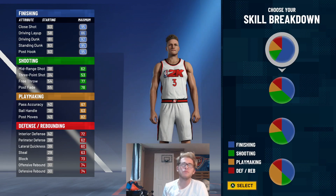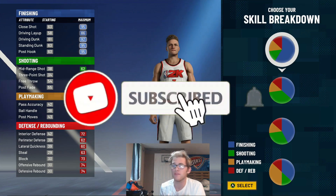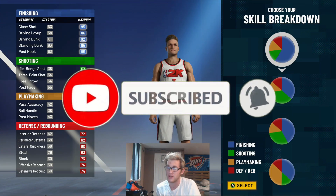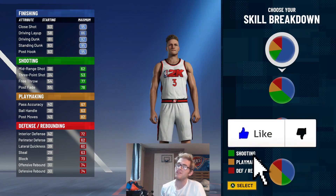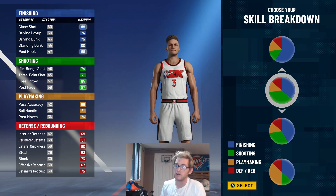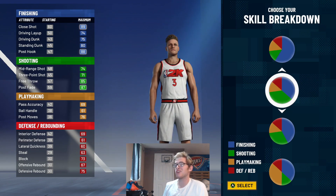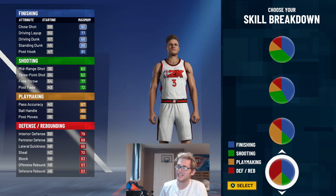The skill breakdown on this build is one of the most controversial things. I feel like there are really three options. One option is pure finishing — Anthony Davis can finish extremely well and this build has decent defensive stats. Another would be finishing and shooting, since Davis is expanding his game and becoming more of an all-around threat. Or you can go finishing and defense.